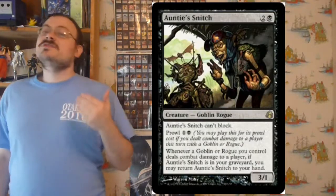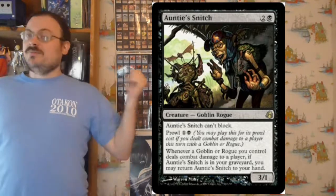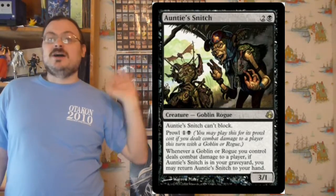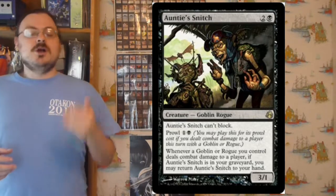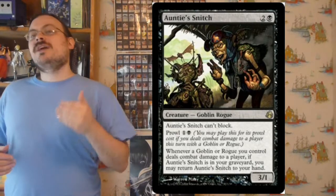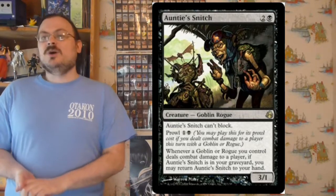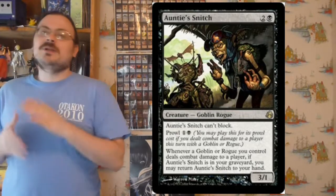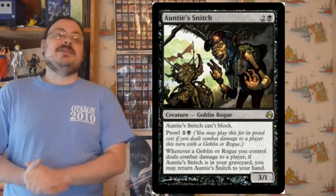Let's talk about the keywords introduced here, starting with Prowl. Prowl was particular to Rogues — if you had Prowl, you would definitely be a Rogue. It was an alternate mana cost: if you would deal combat damage to an opponent with a creature that matches one of the types of the card with Prowl, you could then play the card with Prowl at its Prowl cost instead of its normal mana cost. Many Prowl cards had special abilities that would trigger if you paid the Prowl cost.